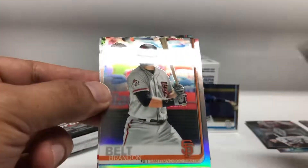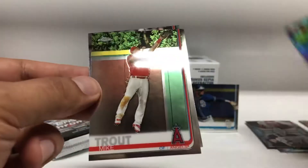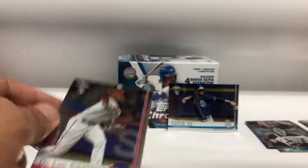Pack two: Kyle Seager, Brandon Belt refractor — nice — Mike Trout, and Aniel de los Santos.